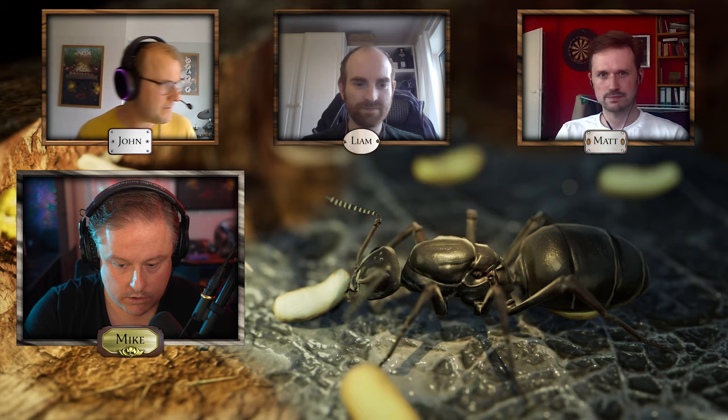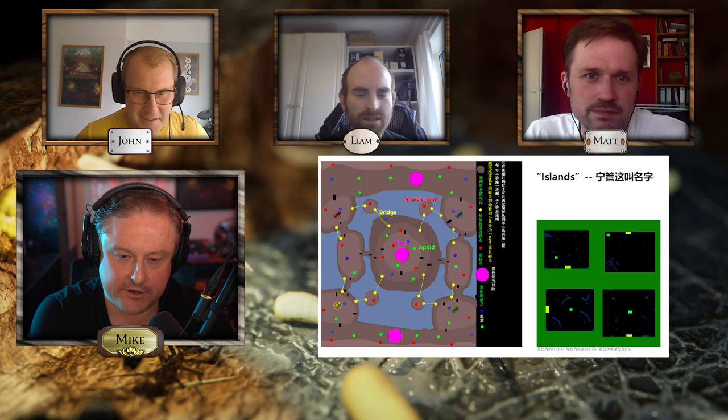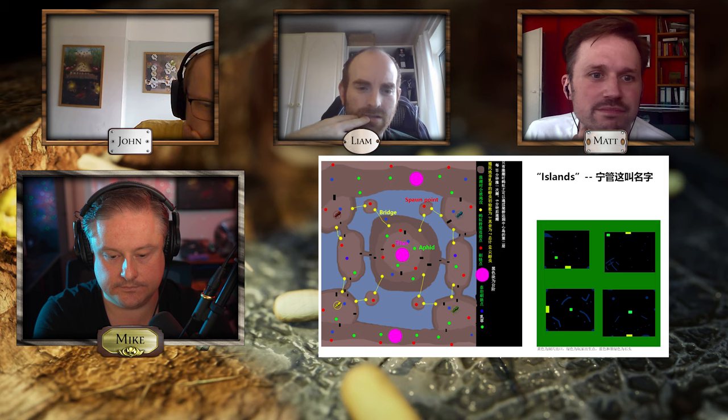Number four is simply called Islands. It has an underground design. This is surprisingly similar to Archipelago — there's going to be quite a few of those on Saturday as well when we do the western entries. It's quite a pretty map. We don't know what the green dots are — oh, they're aphids. It's an aphid plant map. All right, everyone in, locked in.